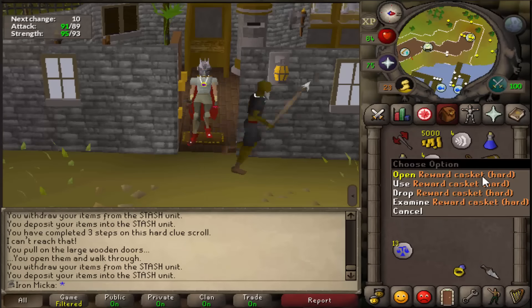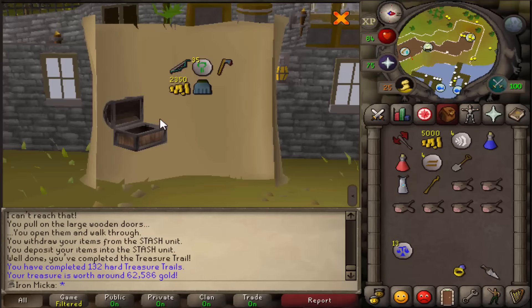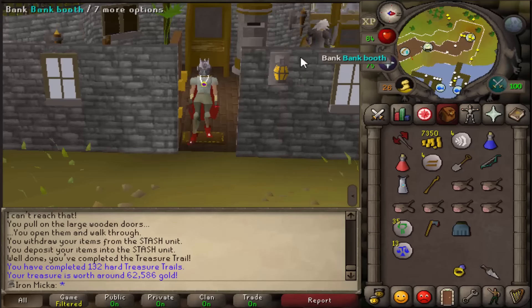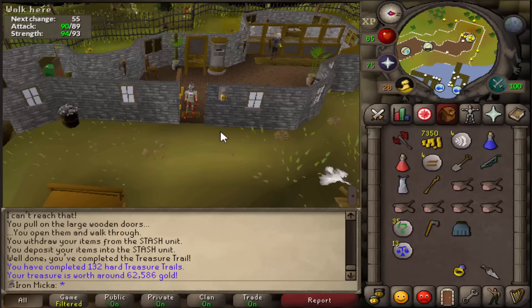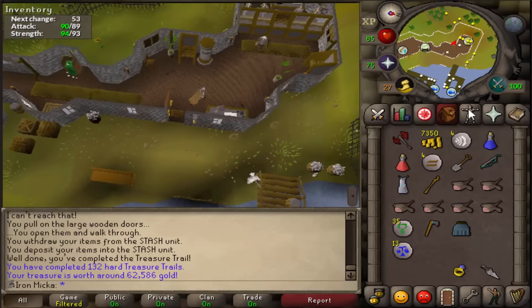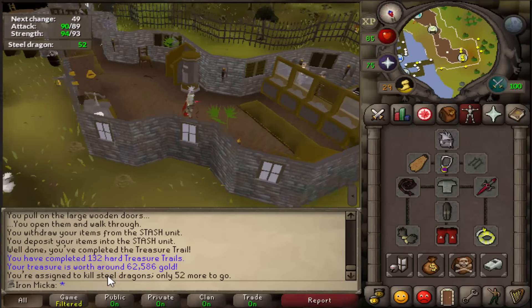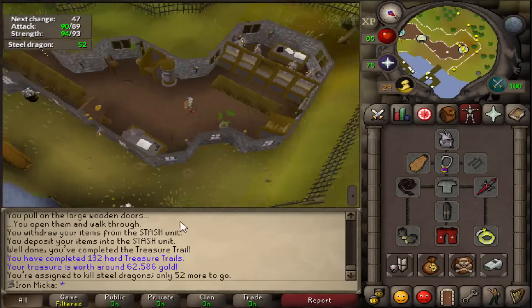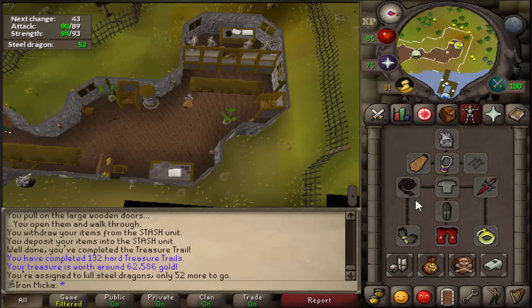Here we are once again with the reward casket - can we get something good this time around? It's decent, not too great though. But hey, can't complain on the 132nd clue right there for a 62k reward. Now I'm considering whether I should go do those steel dragons or do a little bit of barrows. It's pretty late right now so I'll go to sleep and tomorrow decide what I want to do.